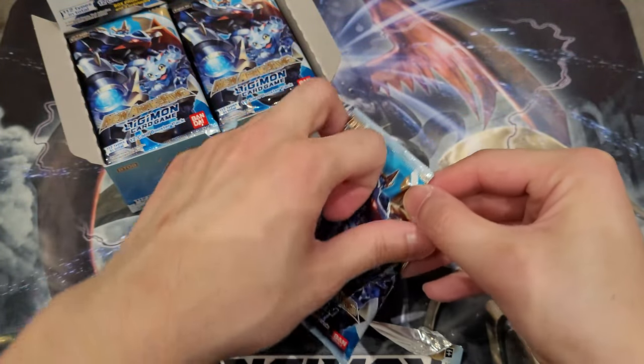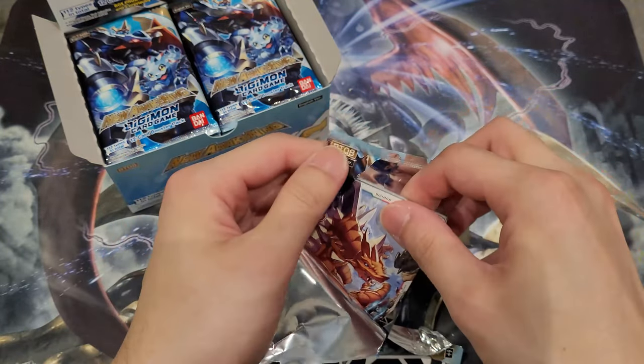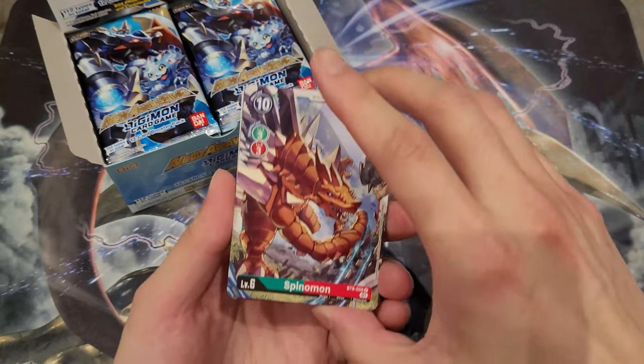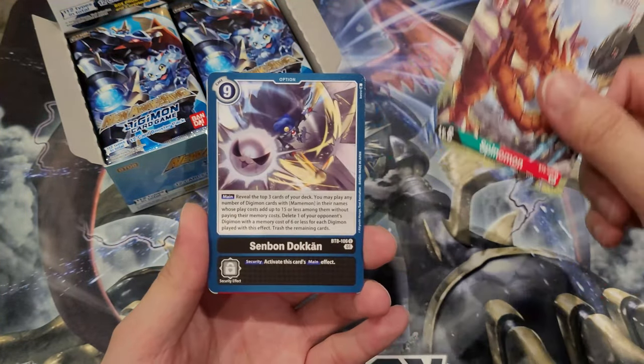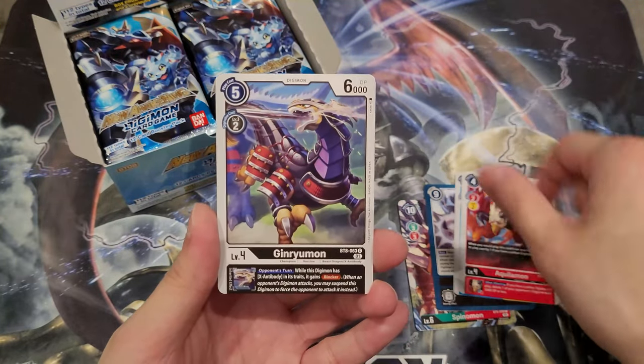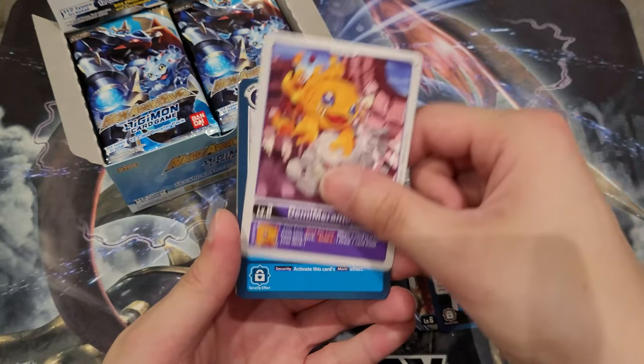Let's just go into the packs of New Awakening right here. The pack art actually looks very nice — I really like it, with the blue vibes and everything. I'm most looking forward to ImperialDramon support, V-mon support, stuff like that in this set. Comment down below on what you guys are looking for as well. X-antibodies are fantastic stuff as well.